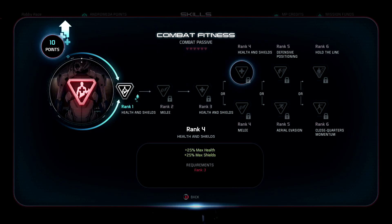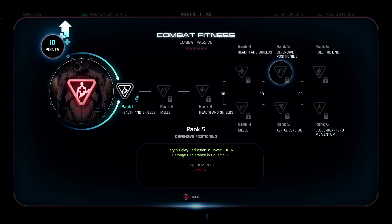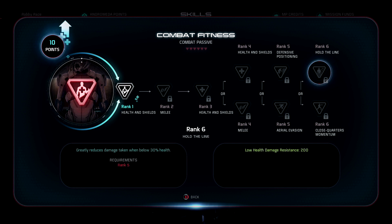Fitness — if we get ballsy we may spec highly out of this, but it's nice to pick up a little bit of health and shields. At rank 4, it depends on your playstyle: are you getting cover more, or running and gunning? If you're running and gunning this is much better, and this seems a lot more fun than sitting in cover. Low health damage resistance versus melee bonus per hit — obviously melee bonus if you went for that. The damage resistance is nice because you won't have your shield a lot as an infiltrator, so getting that resistance is great. But it might be something to skip.